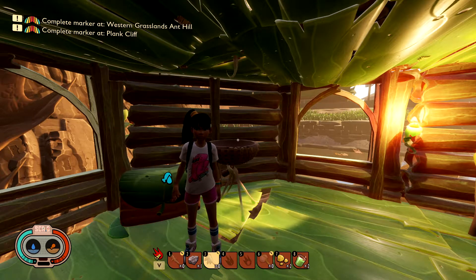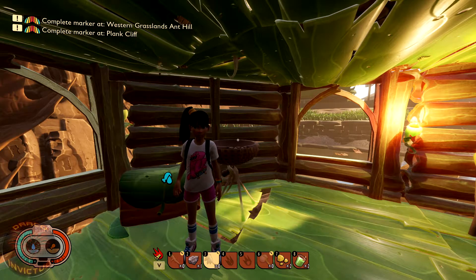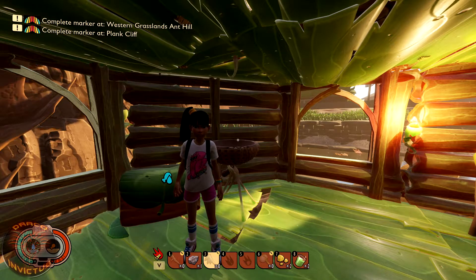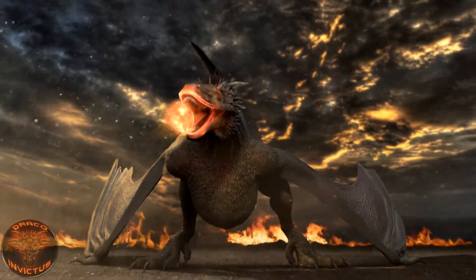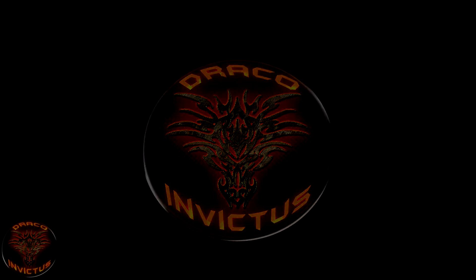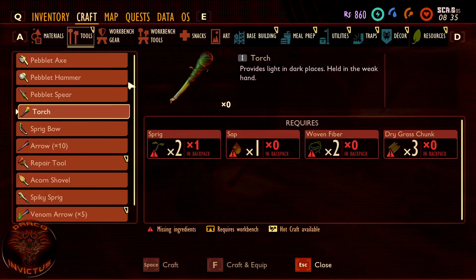What is going on, all you tiny people — Draco Invictus here with another Grounded video. Today we're going to be talking about the smoothie station. There are some known recipes out there, so consider this your Grounded test kitchen as we talk about five recipes you can currently make in the game, and two that should be coming very soon. Here we are with a smoothie station built. If you wanted to know how to build a smoothie station, you go into the build menu.